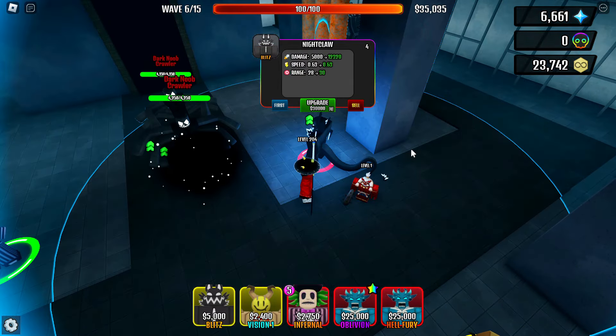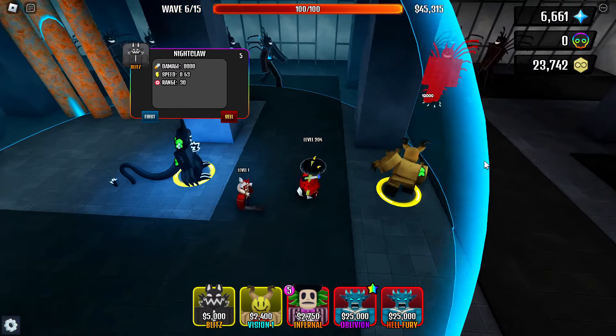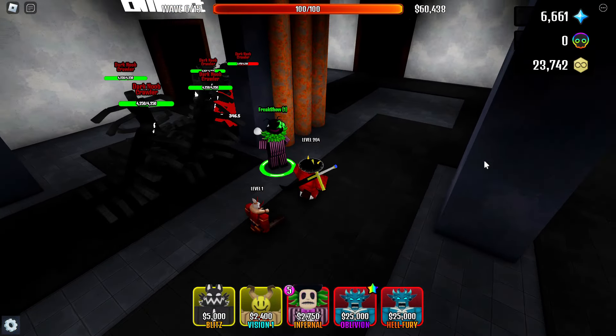Now let's upgrade this tower to the last level. And on the last level, Nightclaw deals 8,000 damage with the same speed, or 5,000 DPS — a little more than the Maw Tower.